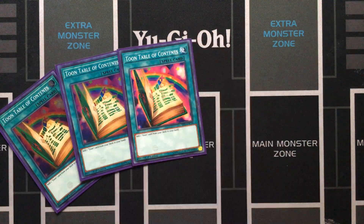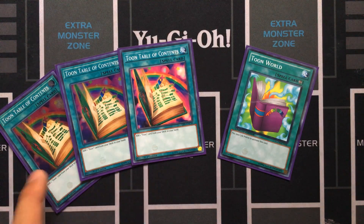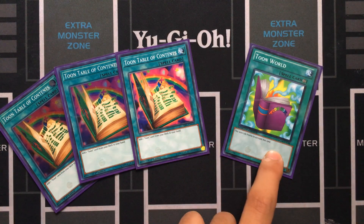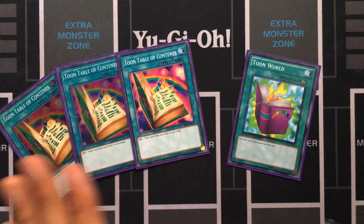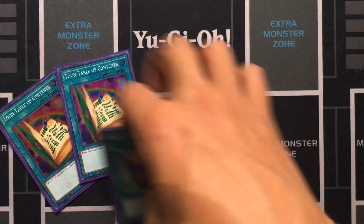Three Toon Table of Contents as well as one Toon World, so you can search the Toon Blue Eyes with the third one — first search leads to a second, second search leads to a third. Search Toon Blue Eyes or search Toon World. This counts as a spell too, so there are a few options depending on whether you have Trade-In in hand or need one more spell for your Magical Library.